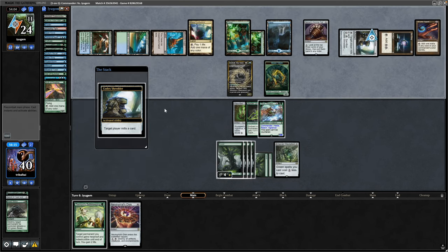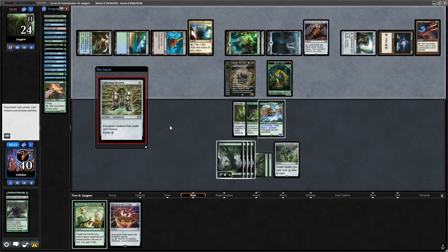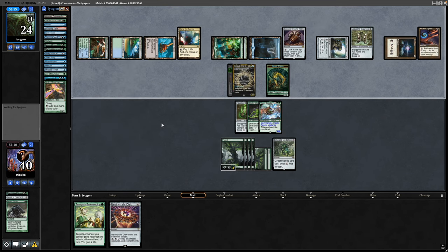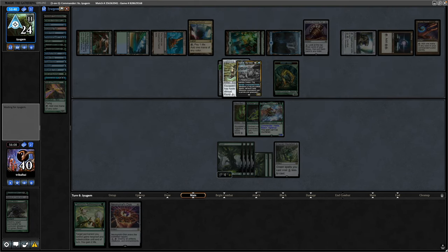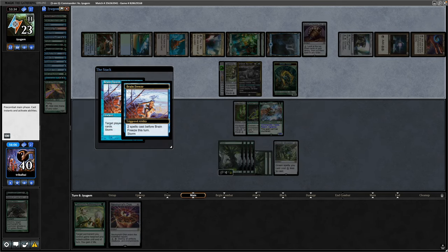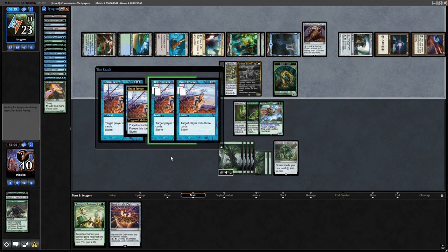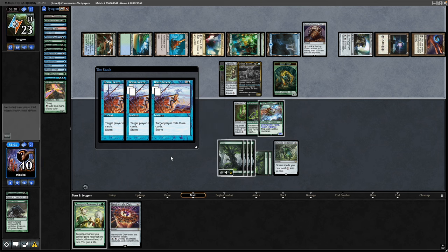Our opponent mills himself again, sees a Whisper Silk Cloak this time, and decides to play a Lightning Greaves from hand. Lightning Greaves obviously going to give the Grolnok protection. And then it is a Brain Freeze — not too much of a storm there — but they are going to continue to target themselves with the mill. That's a mill for nine here.